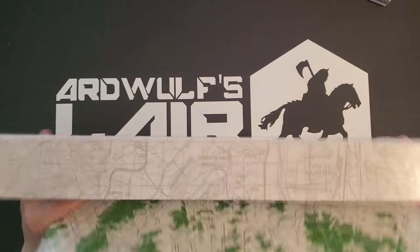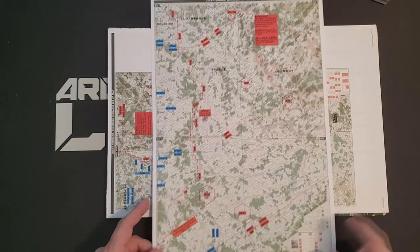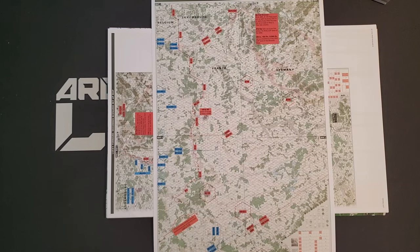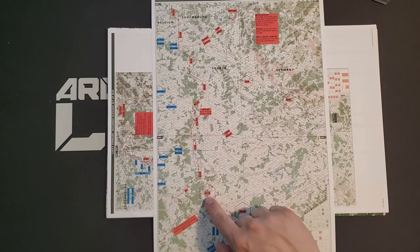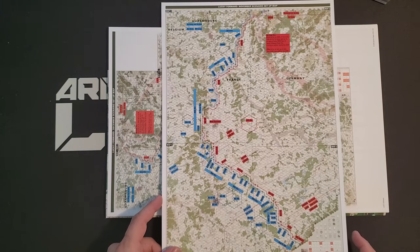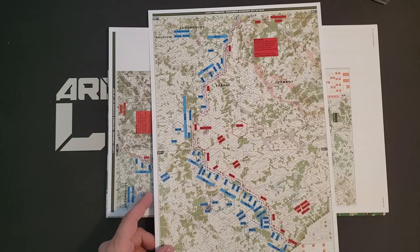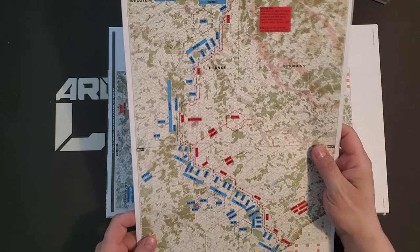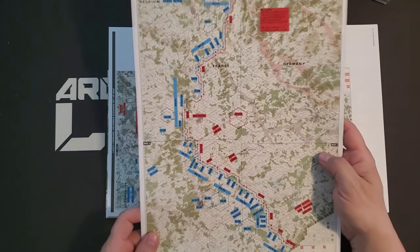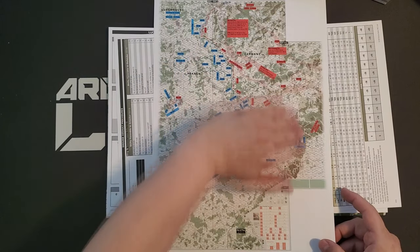In the box we have a stack of 11-by-17-size items. There's a Lucky Forward September scenario setup map, which gives you a decent amount of leeway in terms of setup — formations need to set up in designated areas. Then we have a November scenario showing US forces pushing to the east, and a December scenario setup where US forces under Patton have pushed the Germans back.